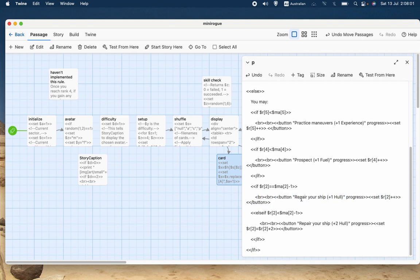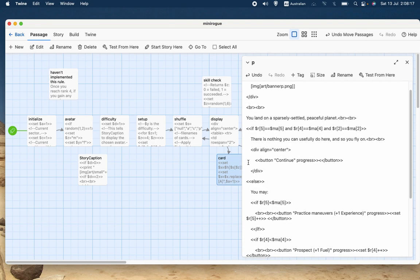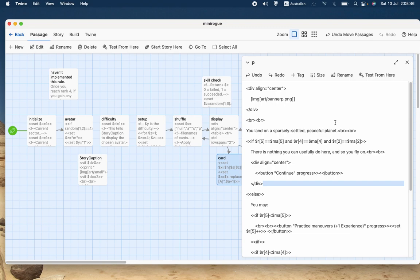But there's yet another possibility because all of these are only displayed in certain circumstances. What if none of those circumstances apply? You'd have zero options and essentially the game would end. So I've added a line that says: if $R5 equals $MA5 and $R4 equals $MA4 and $R2 equals $MA2 — in other words, if all three are at their maximum value — then you just get the message 'There's nothing you can usefully do here and so you fly on.' It gives you a special button that takes you to progress without any bonuses.